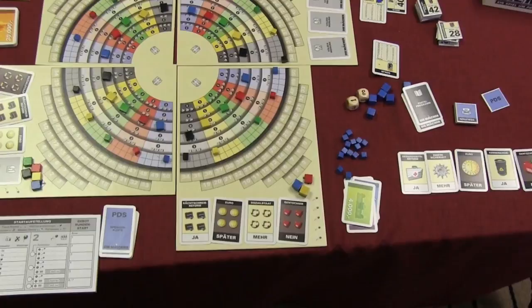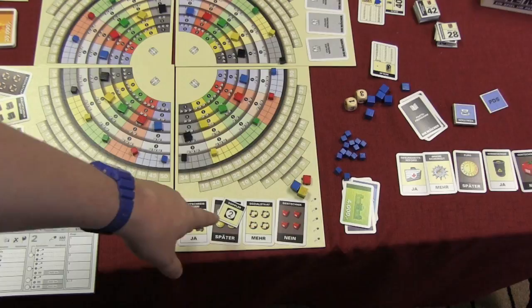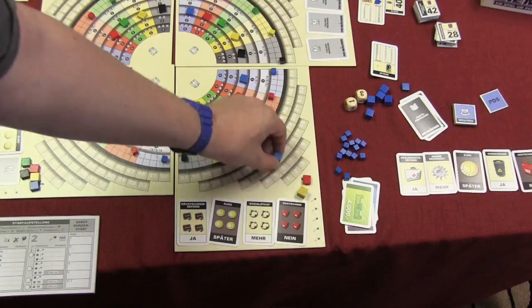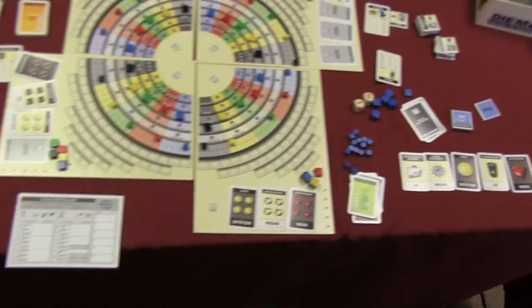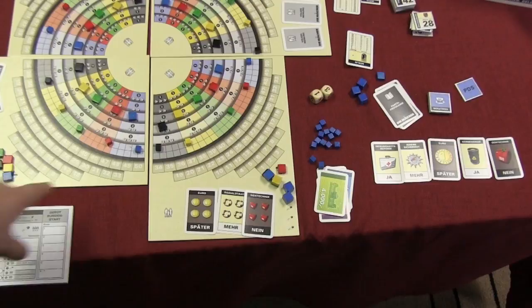Each round players can spend money to do what's called the shadow committee, which lets them put out more votes and maneuver different things. One thing it can do is make one of the issues in a region worth double. There are also ways that two players can form a coalition where their votes are counted together — very powerful, though they split the points. It can help you beat someone stronger. You can also control the media in a region using these big blue cubes, which can let you change one of the issues in a region.